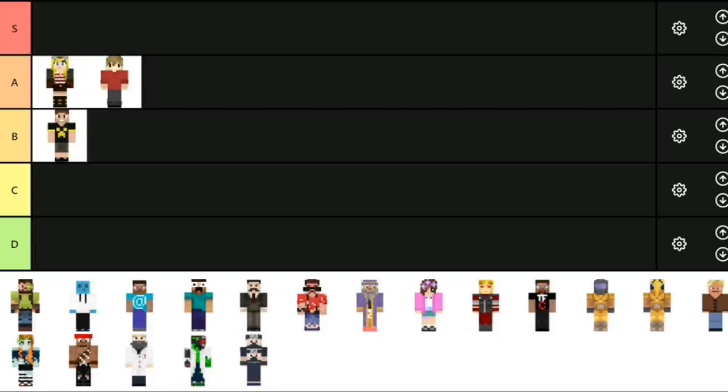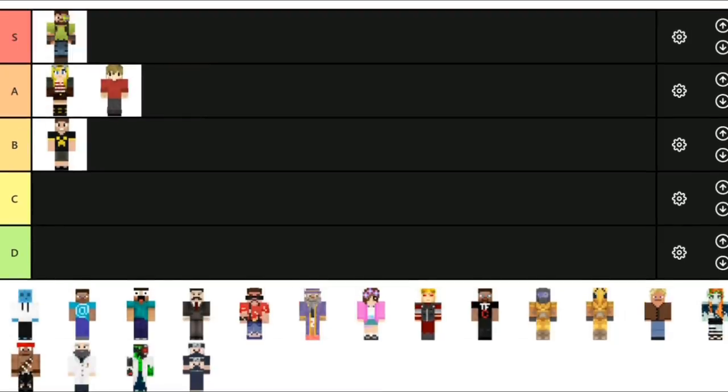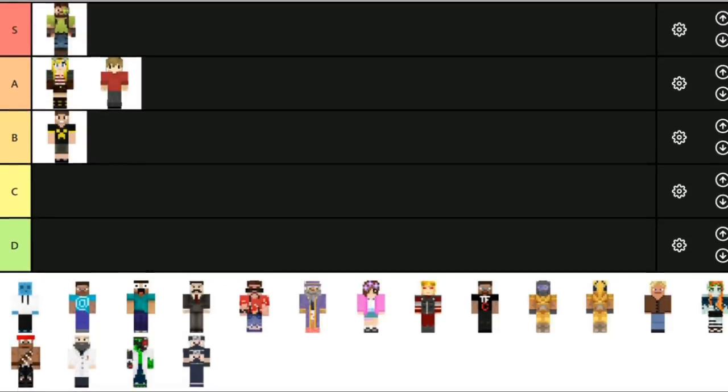Next up, Iskall. Iskall's skin looks really, really, really good. I think it's custom as well, which makes it even better. I love the eyepiece and all the coloring looks really nice. Iskall's skin just has a lot more detail and a bit more going on — it just has a really nice vibe to it. Personally I think this is S tier. It's definitely a good one.